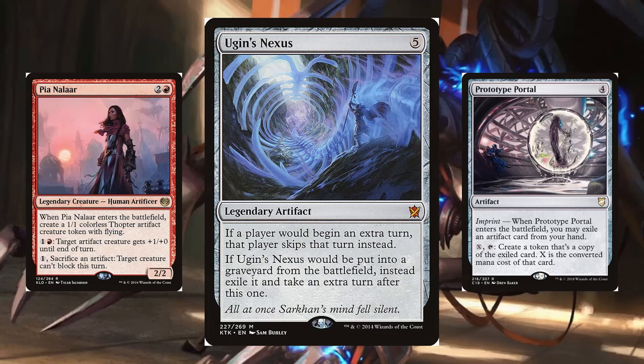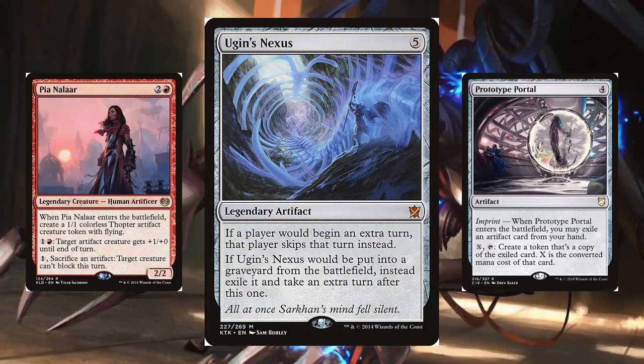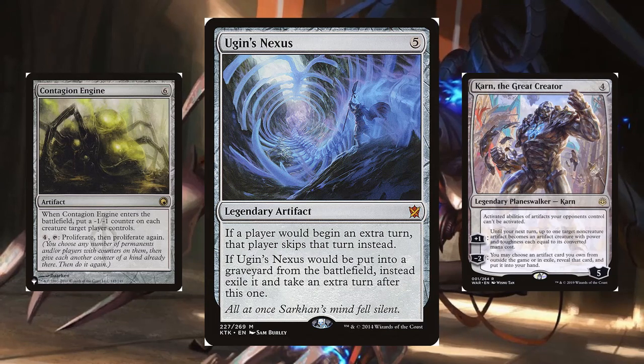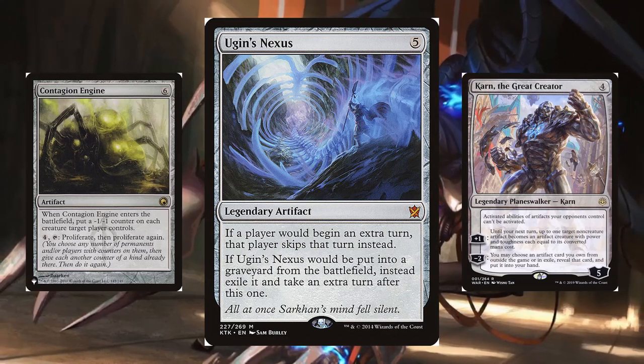Prototype Portal, with Pia as a sac outlet, is infinite turns for six mana a turn as well, plus the initial four from Portal. Karn the Great Creator, Ugin's Nexus, Pia, and Contagion Engine can return the Nexus from exile, sac it, and recast it for the low, low price of 10 mana a turn.